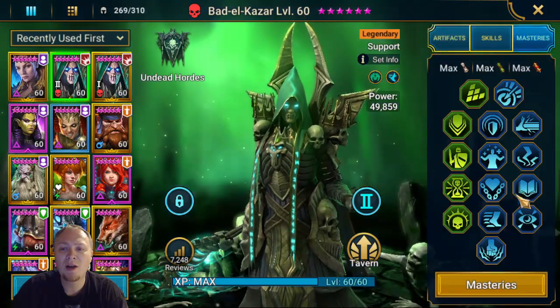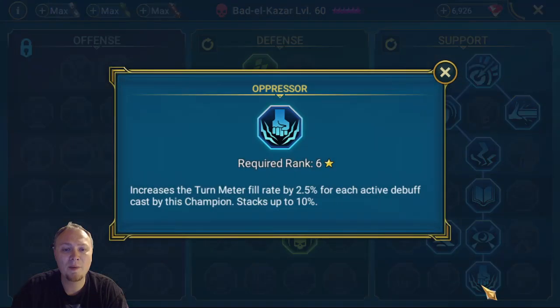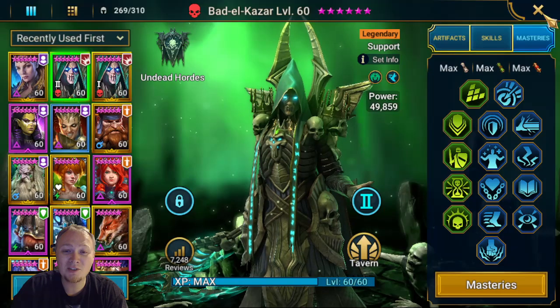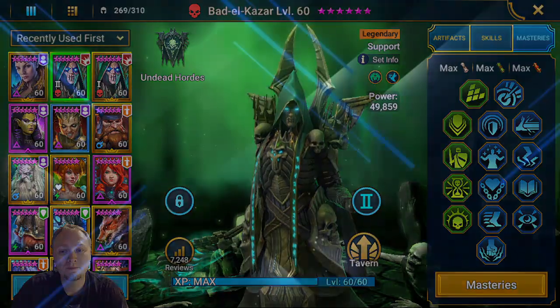To sum it up, if you skip to the end of the video: the key here is the mastery tree coming down to Oppressor. Also, you need really crazy tanky stats. Hopefully you enjoyed this quick video on the secret to Ice Golem. I'm MTGJedi — I hope you have a wonderful day, and I'll catch you in the next one.